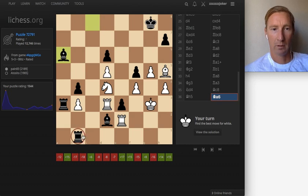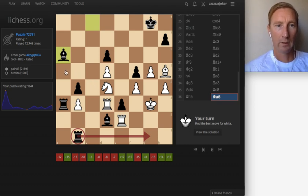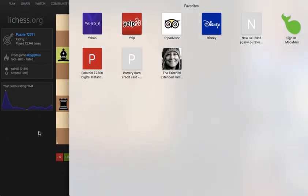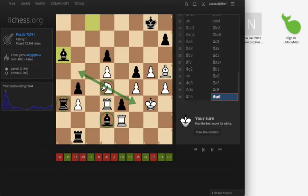Continuing on from there — what is the best move? I also like to look at the knights and possible forks with the knight. Still learning these little key clicks and stuff, but it's kind of cool. The knight can go here or here, hitting the bishop or the rook there.